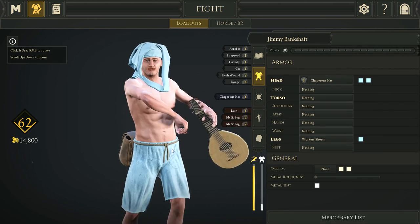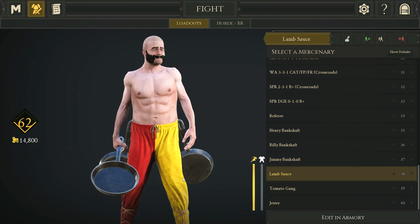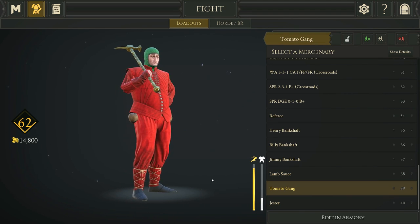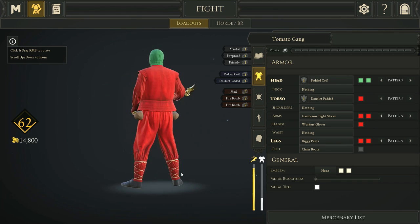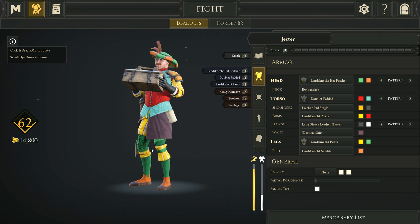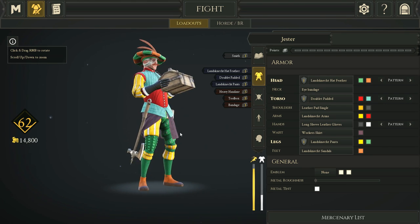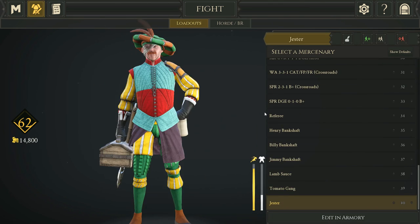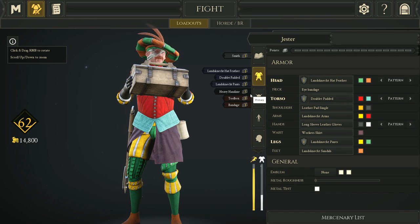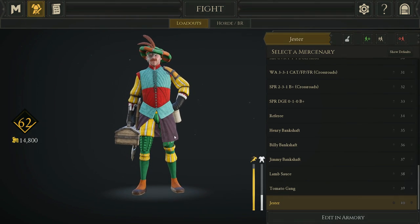Jimmy Bankshaft, the musically inclined triplet, has a lute and two medic bags for being a good team player. Lamb Sauce is a chef with triple cast irons and a few perks. Tomato Gank has the Maul, Friendly, Fireproof, light armor, and a few fire pots. The Jester looks like he's from Sesame Street, but this is actually one of the best engineer builds in the game. With the Smith perk, heavy hand axe, and a toolbox with Bandage — level one armor all around — it's a must for engineering.